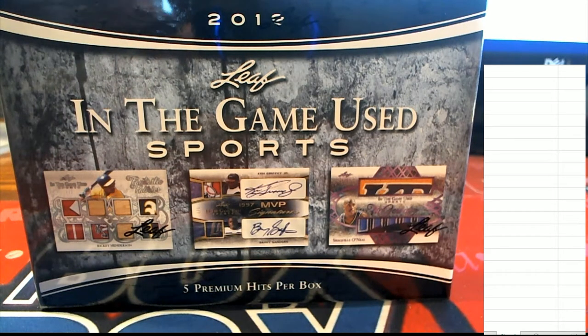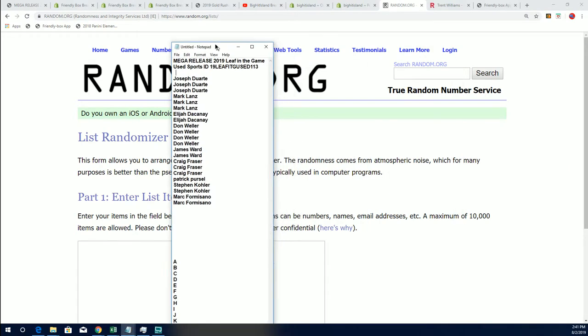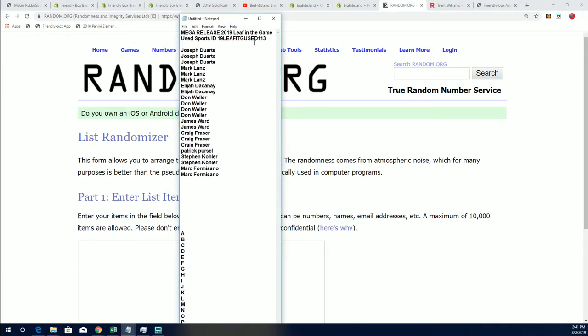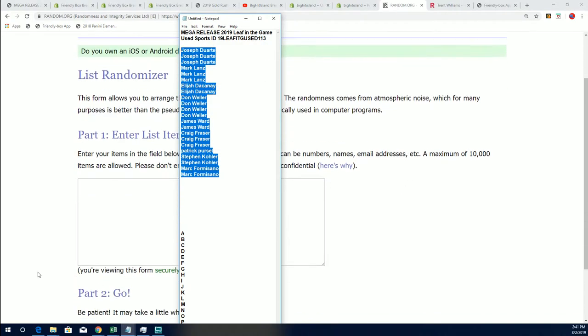Good luck everybody! In the game Use Sports, we're looking to hit something big in this box break. Let's get to the randomizer and see who gets which last name letter initial. This is break number 113 — the little ID number makes that video easier to find on YouTube.